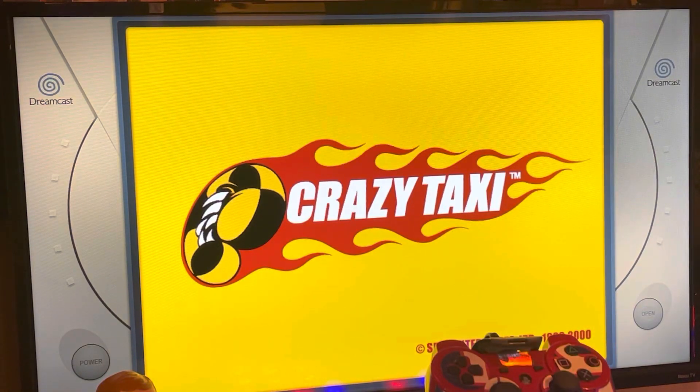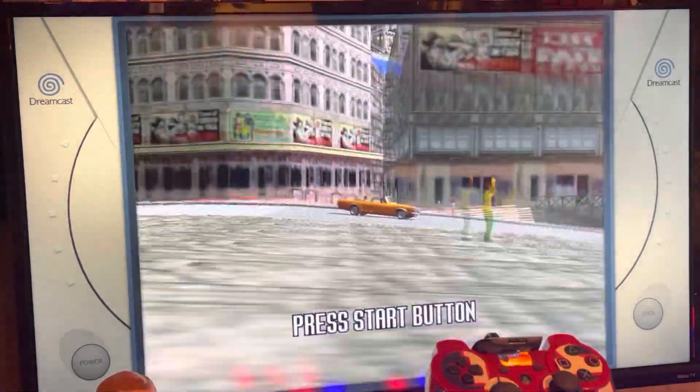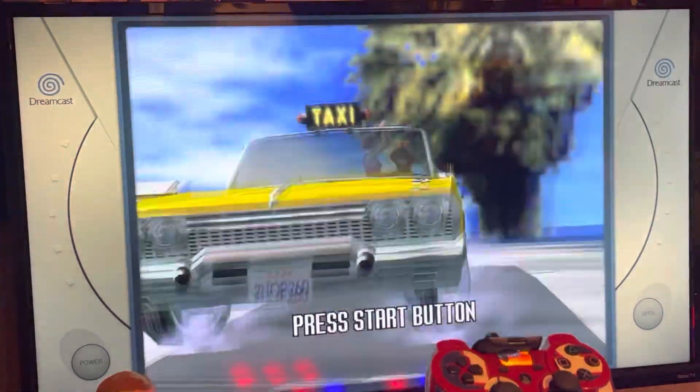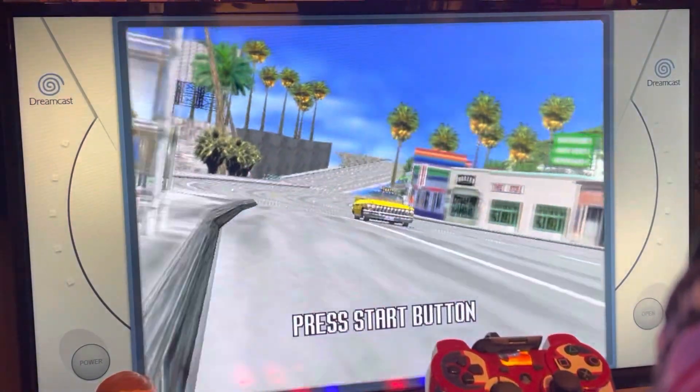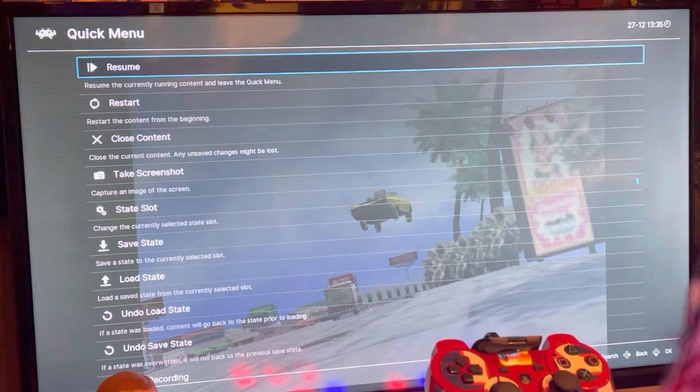I noticed after re-watching the video that the right side of my screen was a little cut off. I think it's still understandable, but this will make it a little easier because you'll see the actual movements. I'm going to be pressing my hotkey Select and B to get into RetroArch.